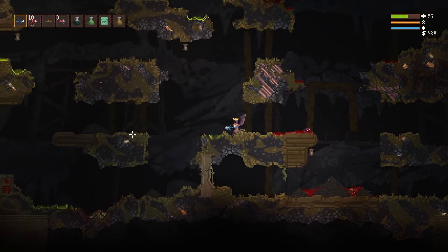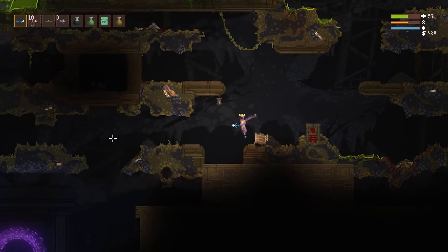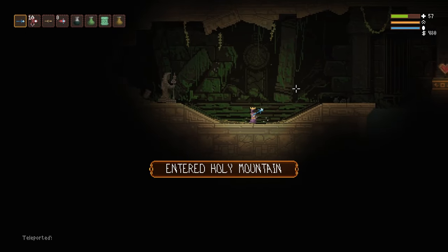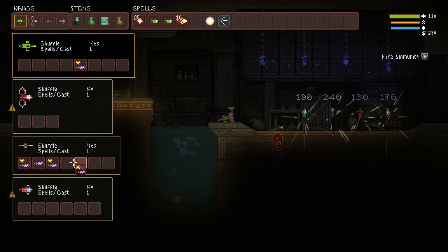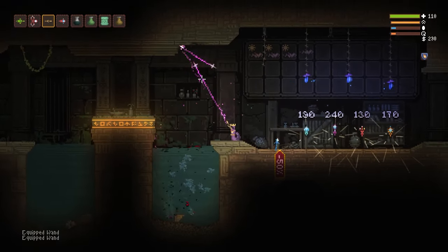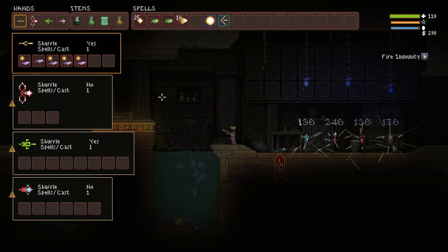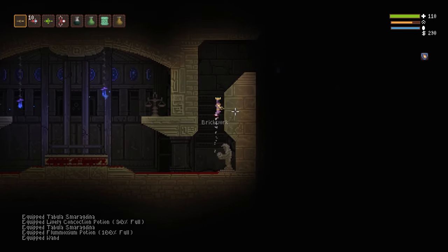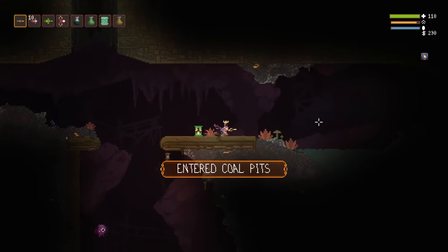Let's head into the Holy Mountain now so we can continue on our journey into the Coal Pits. If you have any questions about the Mines let me know in the comments. Here we are in the Holy Mountain - let's go ahead and redo our wands, then we'll head out and talk about the enemies in the Coal Pits. For perks we picked immunity to fire - one of my favorite of all biomes, the Coal Pits.